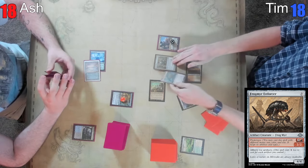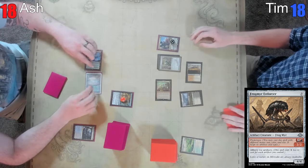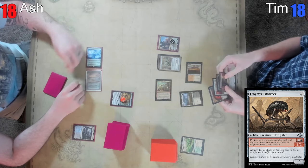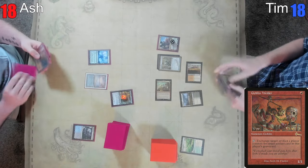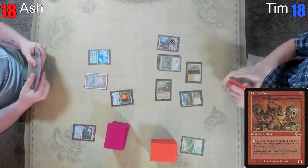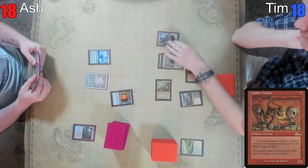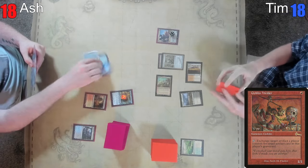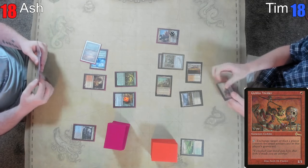I think we play this Chrome Mox — that's kind of cool. Exiling is awkward because there are cards in my hand I would love to exile but don't work with Chrome Mox. Goblin Welder, exiled under that. Okay, passes. Untap, upkeep — this goes down, I will draw a card. What? Who's to say, really.